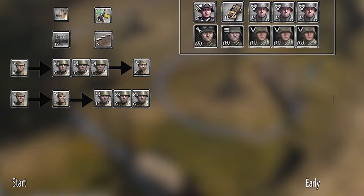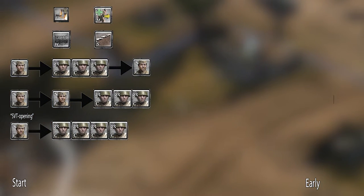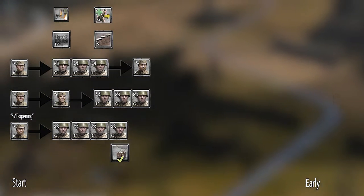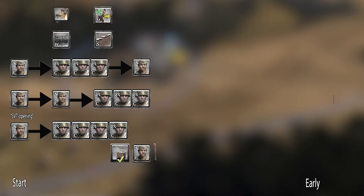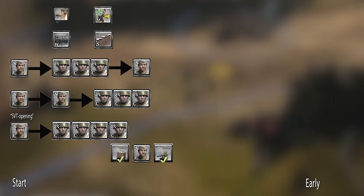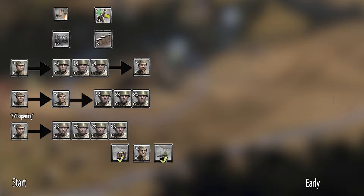An alternative is instantly queuing conscripts with the airborne doctrine. The goal here is to spend your munitions on SVTs to equip your four conscripts, and later on getting that second combat engineer and an airdrop duska. This is stronger in the early game if you can manage your conscript engagements well until the SVTs drop.